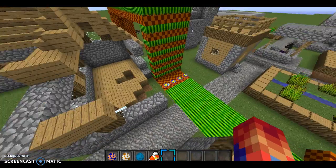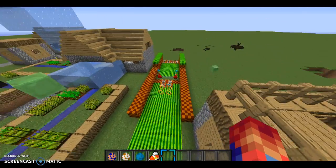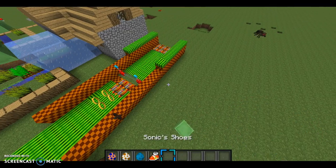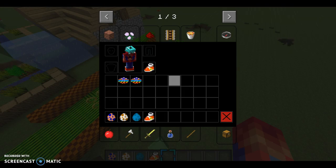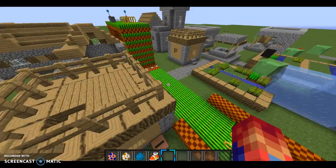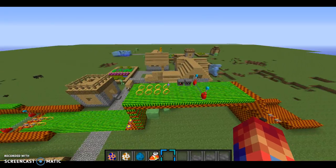There's tons of stuff, like the springs, the dash pads, there's checkpoints, and you can put rings everywhere. I'm just going to go through my course - I haven't gone through this yet, it's going to be my first time. It has basically everything from the classic Sonic games.